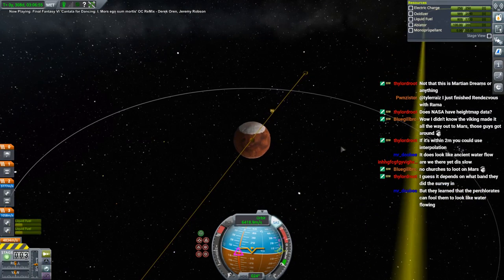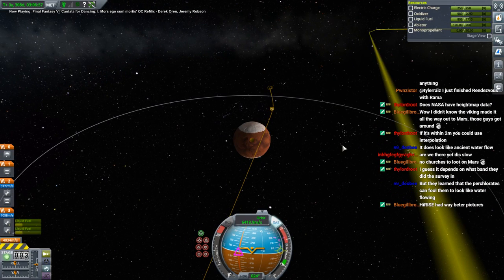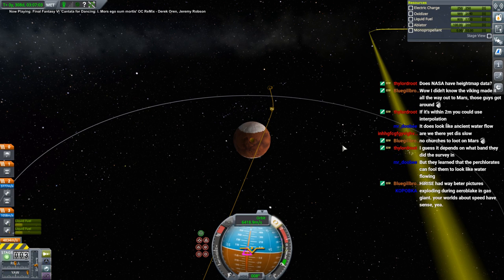Perchlorates can fool you into thinking it looks like water flowing — but this is definitely some sort of ancient water flow producing this at this scale. It ain't perchlorates.